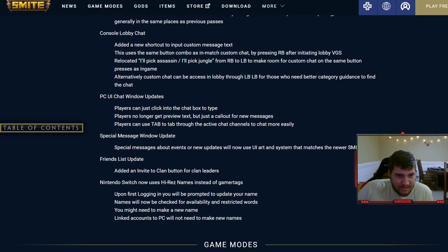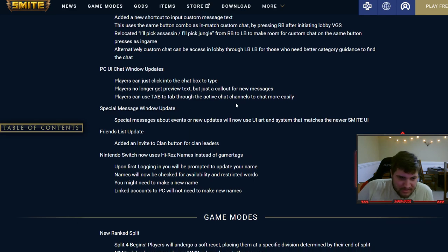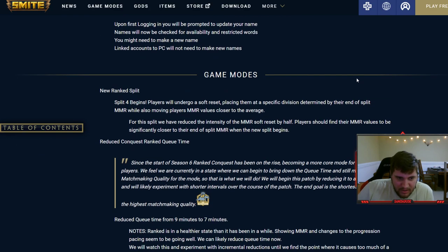Battle pass — nobody cares, it's just monetization. Console lobby chat is cool; I don't play on console but it's nice they added that. On PC UI, players can just click into the chat box to type — I was already doing that. Players no longer get preview text; use tab to do the active channels. Nintendo Switch now uses high-res names instead of gamer tags.